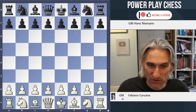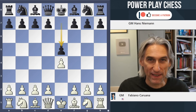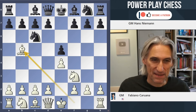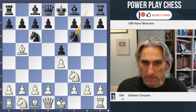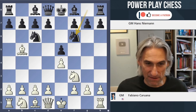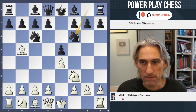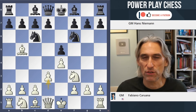Fabiano Caruana, fresh from his very convincing victory in the US Championship, is playing Hans Niemann, who would very much like to grab any crown going. It's a Spanish and Niemann plays the Berlin — a very solid opening for black. Given that Caruana wants to play for a win, this is a good option, because in order to go for a win, white often has to rock the boat somehow. So Caruana doesn't go for the Berlin endgame but keeps more tension with d3.